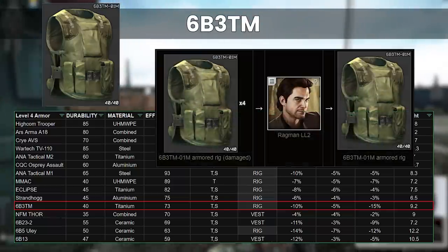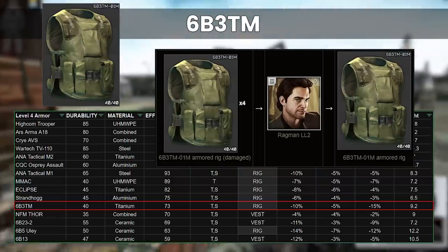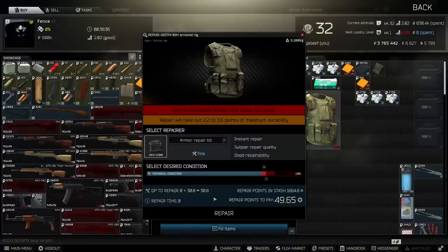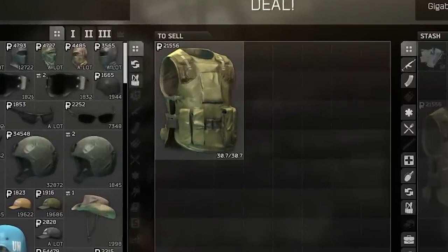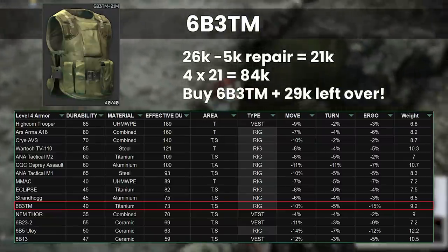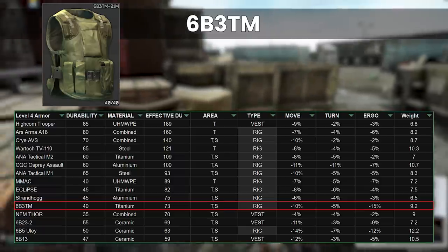There is one barter where 4 damaged ones can be turned into a single brand new one, but normally it's cheaper to use repair kits to fix the broken ones, sell them back to Ragman and buy a new one instead from him with the money. I tested this out with buying a broken one from Fence, repaired it for the equivalent of 5.1k with a repair kit, and sold it to Ragman for 21.5k, and that was for one with 30 max durability. The first single repair comes to around 37 out of 40, which Ragman pays 26k for, so 4 of those nets you 84,000 rubles, which lets you buy a new one with cash left over. Hence it's only really worth it if you have rigs coming back that have been repaired 3 times or more.